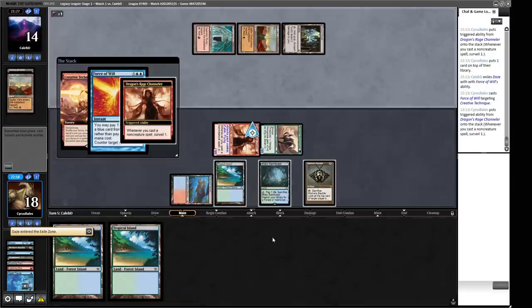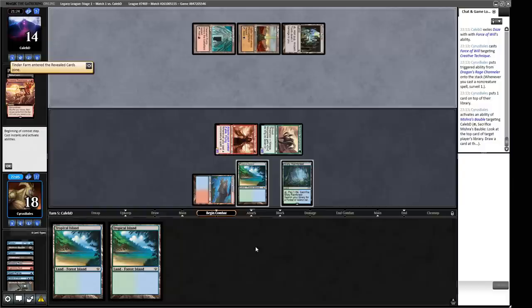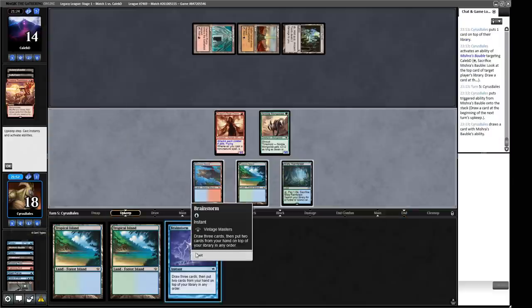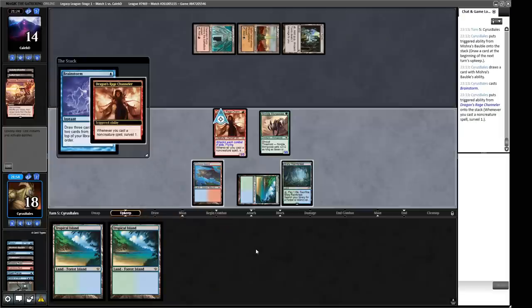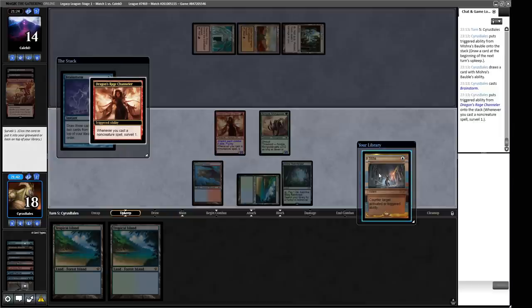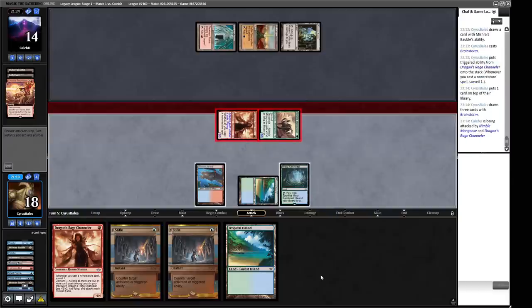We're going to draw the Brainstorm and before our draw step cast it, then shuffle away. We find a Stifle — that's not unhelpful, because you can Stifle the Demonstrate trigger or the Cascade trigger. We'll put the Stifle on top and put back two lands. With the extra land we can go Dragon's Rage Channeler and hold up two Stifles next turn. We go to attacks, bash in for six — this gives us the win next turn with our creatures. We play the Channeler, Tropical Island, and crack the Bauble.